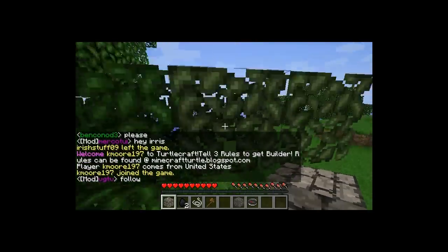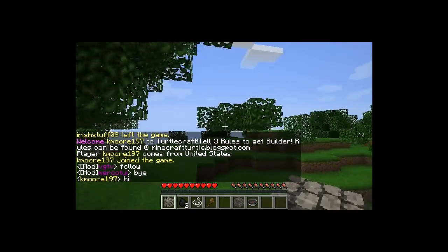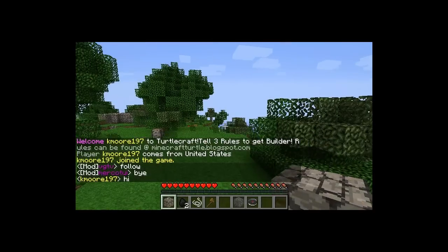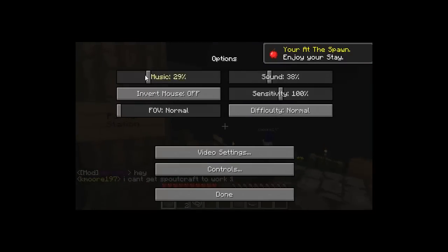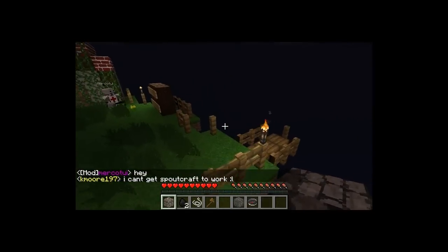Also, for donators, they can have music on their own plots or properties, and also on the Adventure World if they build something there. This is pretty sweet. Let's get back to the spawn. At the spawn, we added elevator music, and we're going to add more themed music in the future.